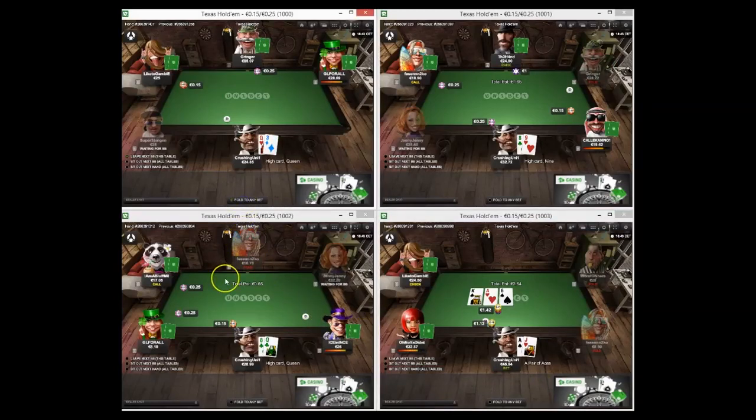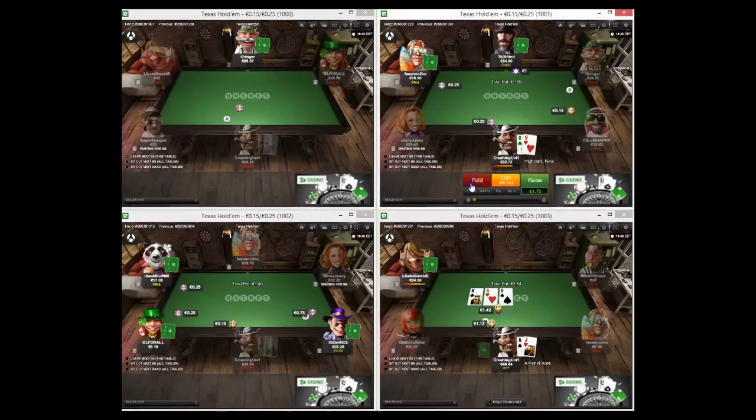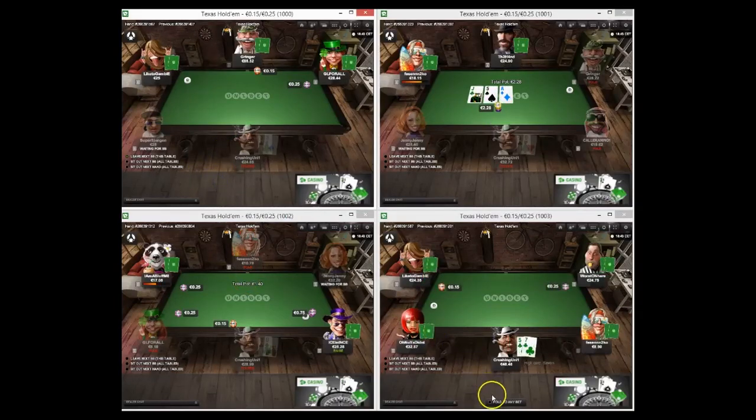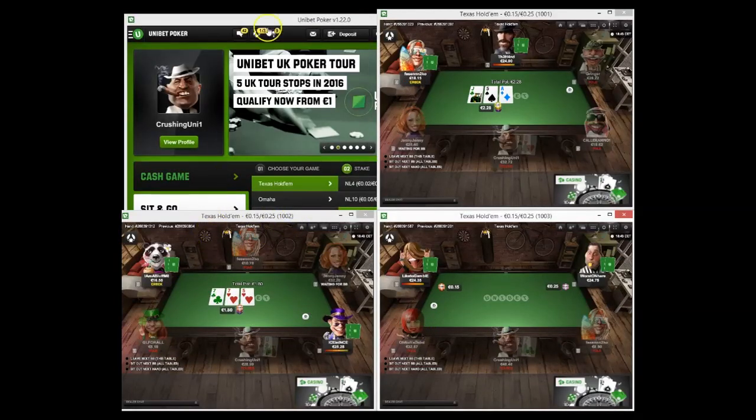King-queen - don't think this is a good re-isolation spot because of the big blind stack size, so I'm going to opt to fold there. We take it down with the ace-jack. It would have been really lovely to have hit an ace there. I must have clicked sit-out or something - strange. Okay I'll sit out next hand anyway.